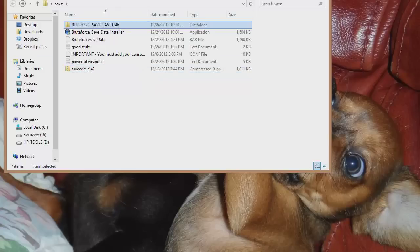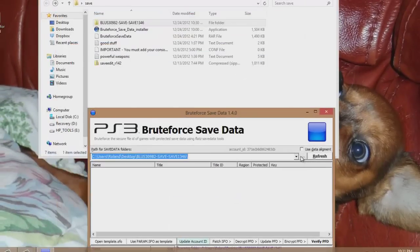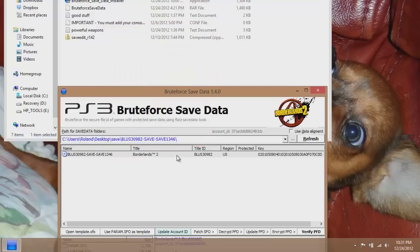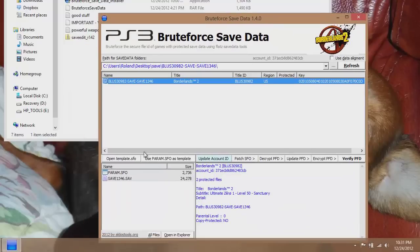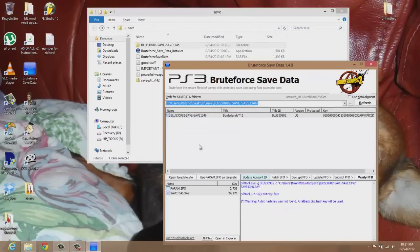The first thing you're gonna do is open up Brute Force, then come to the save data right here. Open this up — make sure it has the key. If it says unreadable, it ain't gonna work; you're gonna get a SHA hash error if you don't have this key. Then decrypt it — I've already decrypted it like three or four times, I forgot not to.